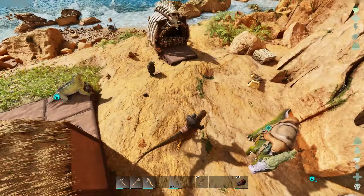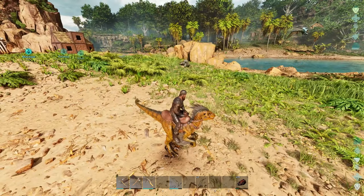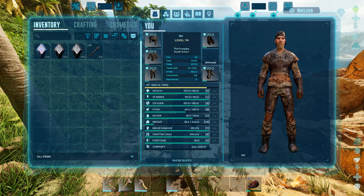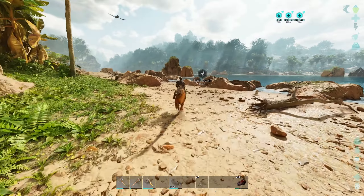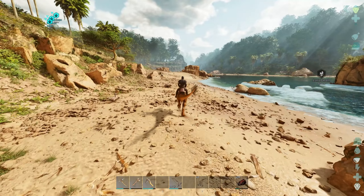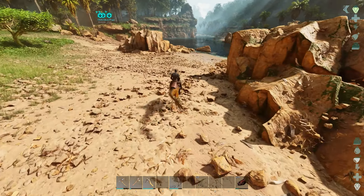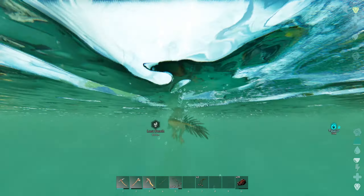We've only got certain mods on here - we wanted to keep it as pure as possible. There are a couple of nice things like the pulling system, and some resources have been integrated into the pull system as well. We don't have the dino depot on because we normally use that. We've got chibis for axe, syntac, and myself. That's pretty much it for mods - we didn't want anything conflicting or overwriting.